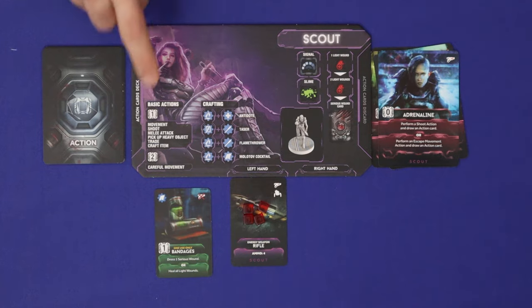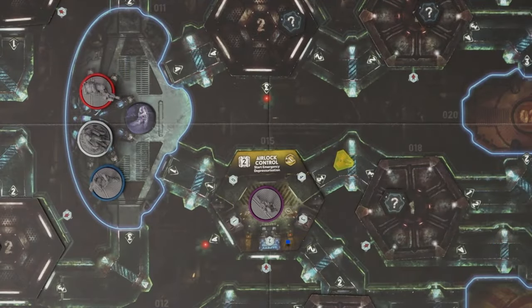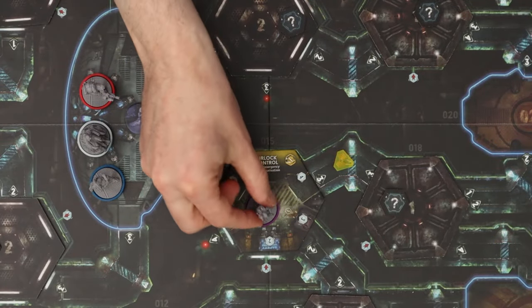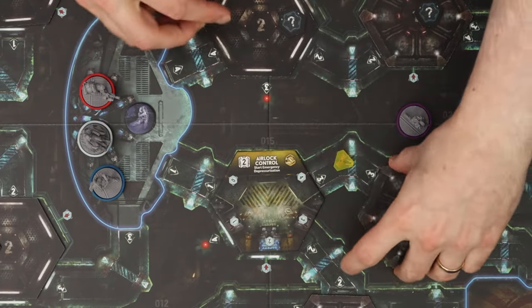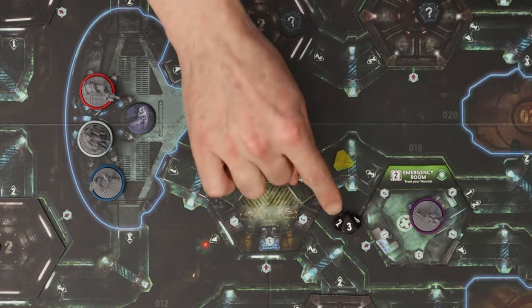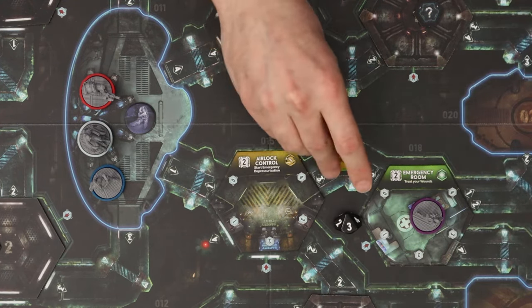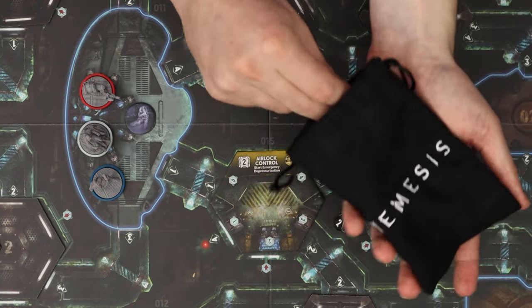Now let's look at some key actions starting with movement. Movement costs one action point and resolves in four main steps: first moving your pawn, second revealing the new room if previously unexplored, third rolling for noise, and finally resolving an encounter with intruders if dictated by the noise roll.